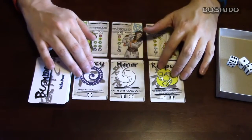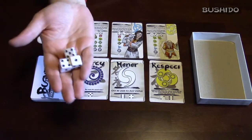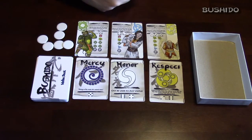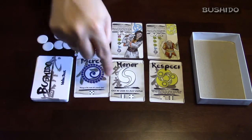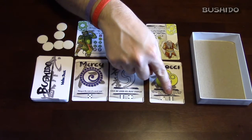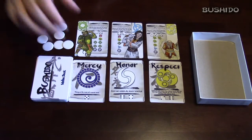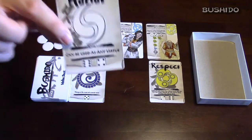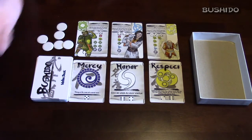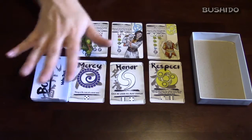To collect the virtues, you're going to roll these dice up to three times and try to get the die symbols shown on each card. For example, this mercy requires a five, this honor requires a six and a four, and this respect requires a two and a six. Some of the virtues just have flavor text, but some, like this honor, have an ability. Once you collect a card with an ability, you use it immediately. So this honor says it can be used as any virtue, and this respect says look and swap this virtue with one of the top three virtues of the virtue deck and shuffle the deck.